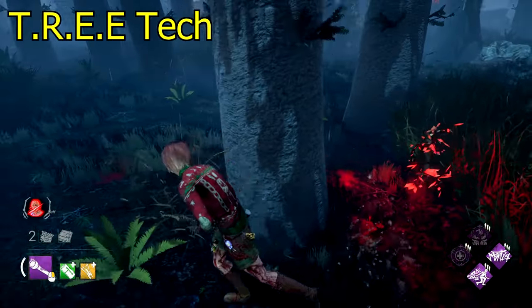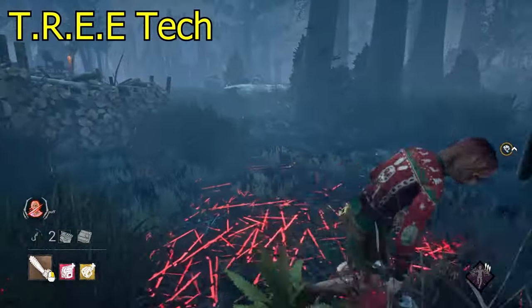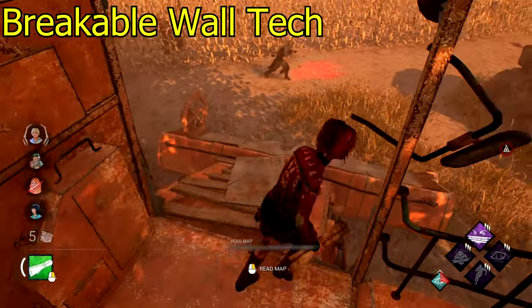The bush tech — you hide in a bush mid-chase. The tree tech — you use a tree to juke the killer. It sometimes works.